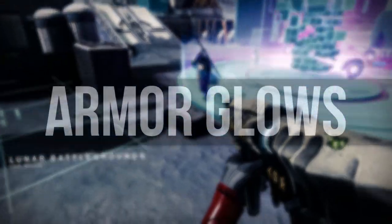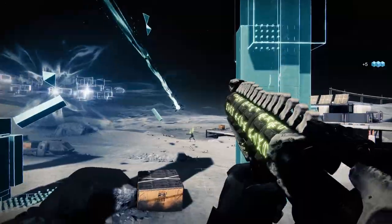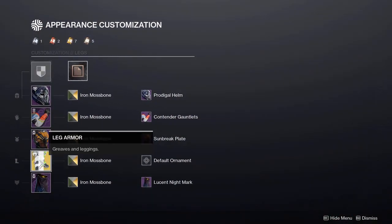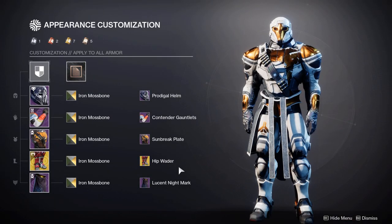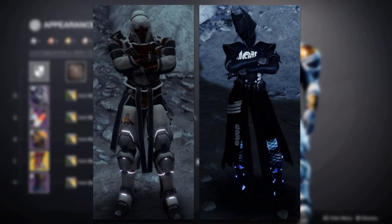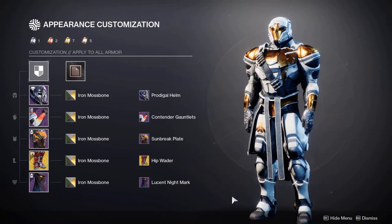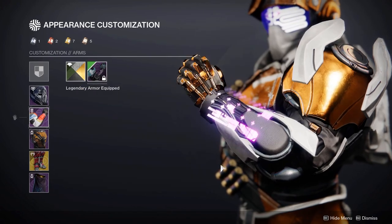This next segment is about armour glows. This is important because Solstice is just around the corner and I know a lot of people are going to chase the magnificent pieces for those really cool armour glows. Something I quite often see is people running Hip Waders or even Transversive Steps on their Warlock and the rest of the set will be completely plain — you've got really bright boots and the rest of the set isn't glowing at all. What you want to do is try and balance out your glow: if you have glow on the boots, try and get a glow on the upper side of the body so it balances throughout the whole set.